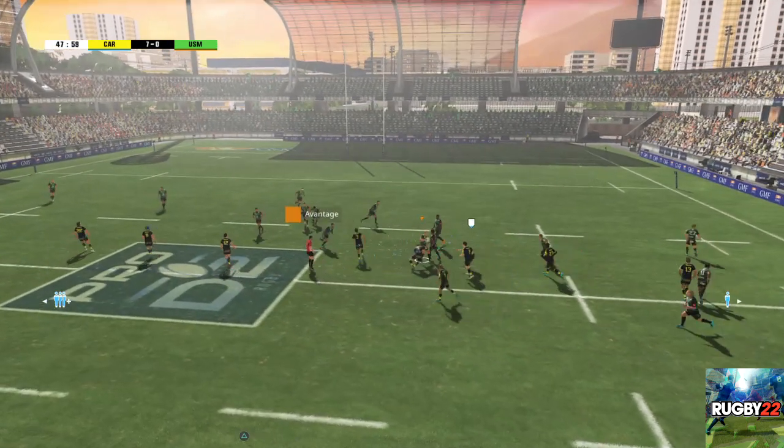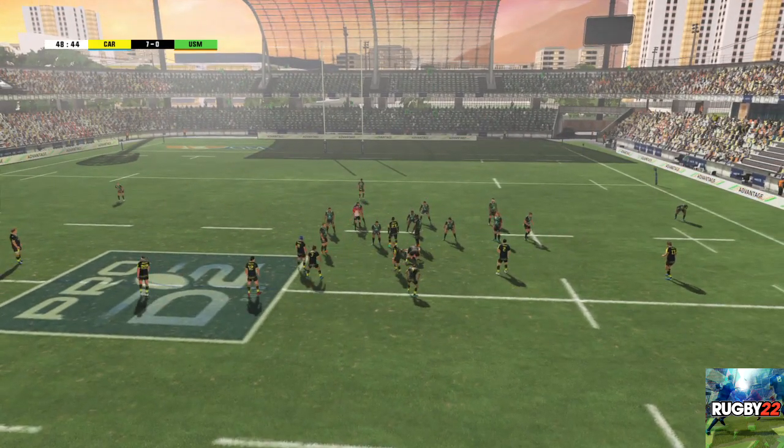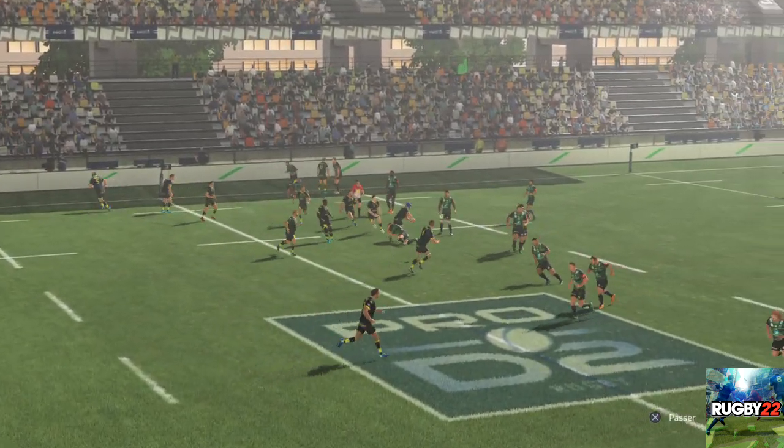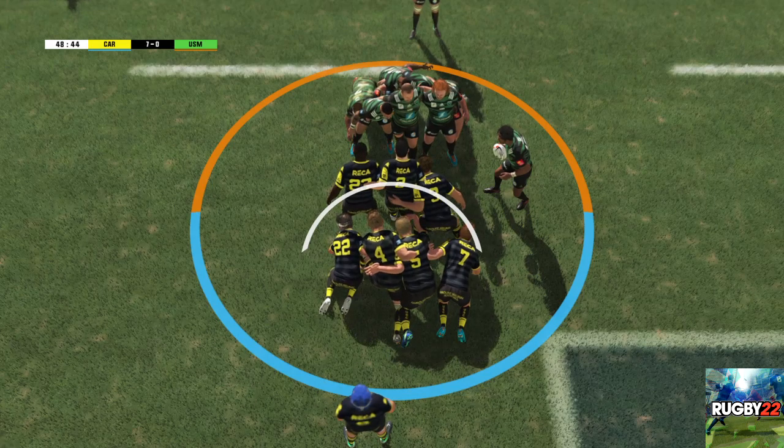Une bonne circulation du ballon, mais elle est spontanée. Quelle erreur. Les deux packs sont prêts à en découdre. Prendre l'ascendant sur cette mêlée peut créer un avantage psychologique pour le reste de la rencontre.